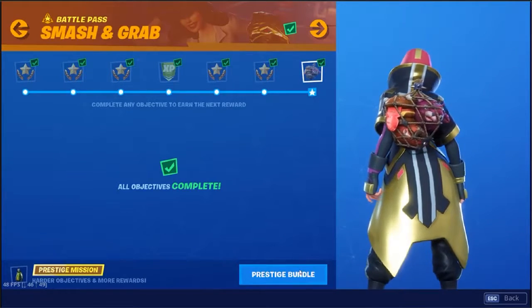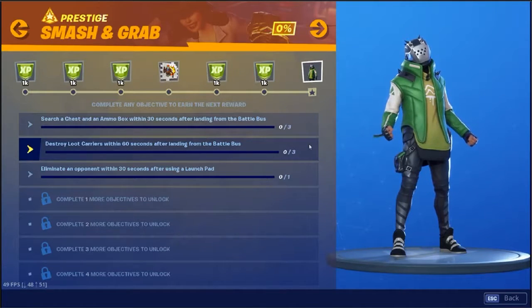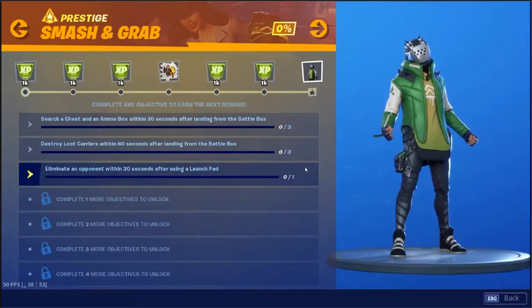Now let's check out these harder ones. What do we got? Search a chest and an ammo box within 30 seconds after landing from the Battle Bus — I guess you have to do both and do it three times, getting a chest and an ammo box. Then we've got destroy three loot carriers within 60 seconds of landing from the Battle Bus — you don't have to do it all in the same match, but after 60 seconds you'll need to go into a different match. And the last one is eliminate an opponent within 30 seconds after using a launch pad. Let's see how this goes.